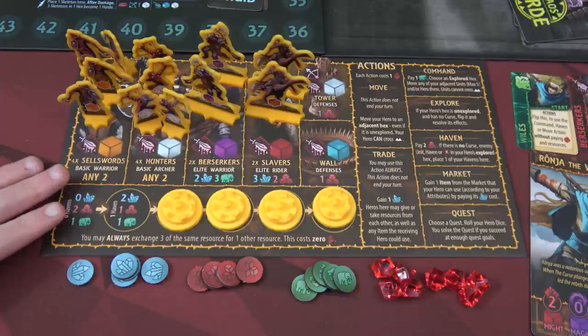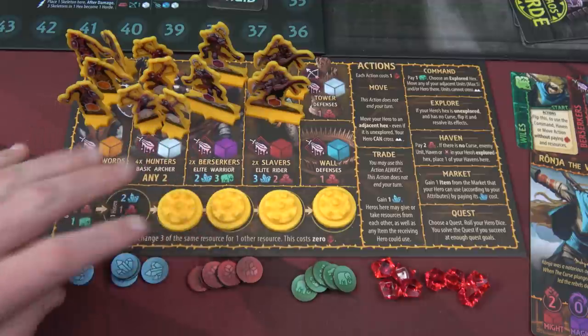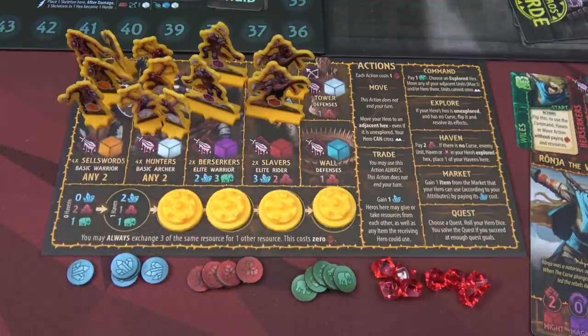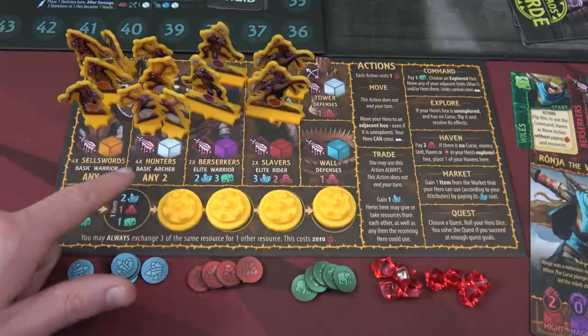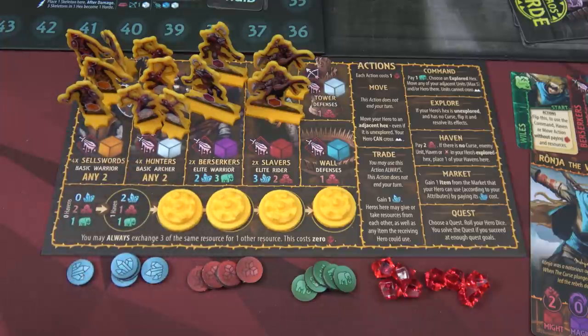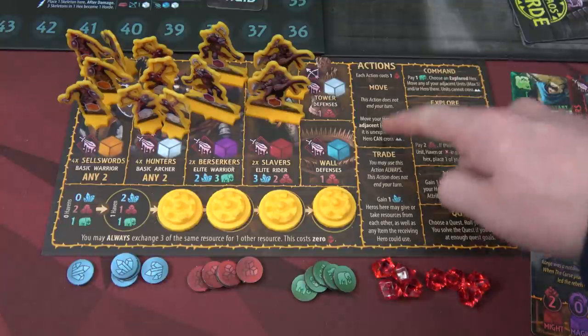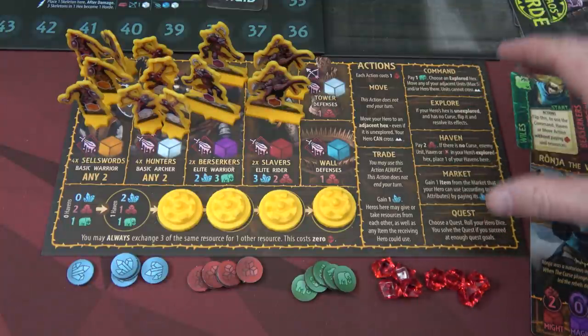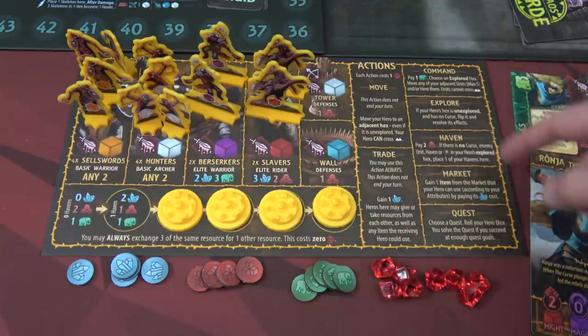Now let's set up our faction boards. This is the Moyer — one of the factions I'm using. There are four factions in the base game and four more in the expansion, so I highly recommend picking that up for more replayability. Each faction has four unit types: two basic and two elite. We have four havens, one already out. The haven shows how much resource we generate during the production phase. The actions are essentially the same for every faction, with minor differences. We start with five salt, five plunder, five food, and eight action tokens.